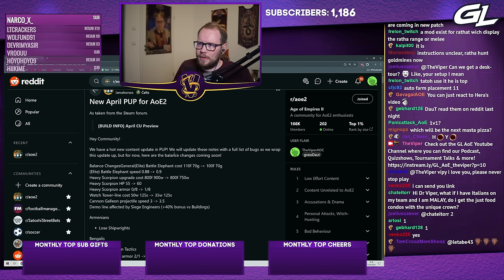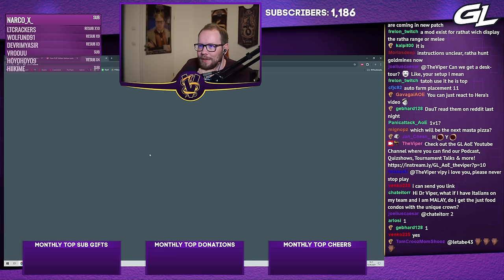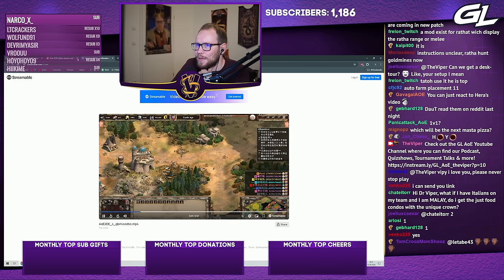We're going to have a quick look at the new balance changes in the public update preview, and there's also another fun thing that I'll show for those who haven't seen it yet. Actually, let's start with that — a new public update hidden feature: auto farm placement. I'll show you guys how this looks.